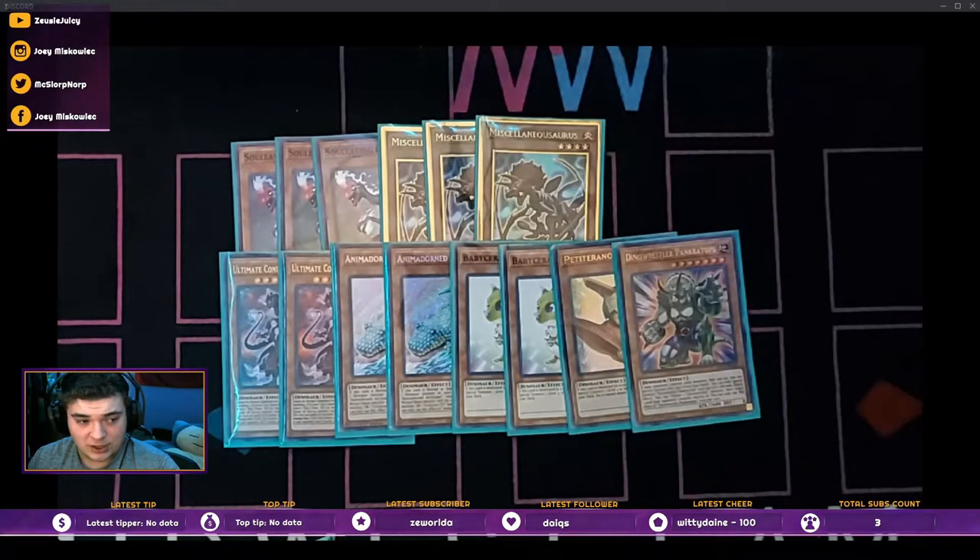If you open one Archosaur, at least you still have one in deck for a Misc play. The double Baby and one Petite worked wonderfully for me, for a total of three. I just want to be able to search the Babies and go through my combo that way, rather than opening them and hoping I open a way to pop the Baby in hand. And obviously, one Panker Tops, because it's literally the best dino in the deck.